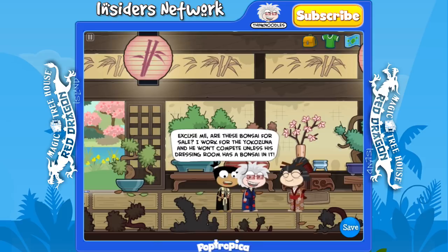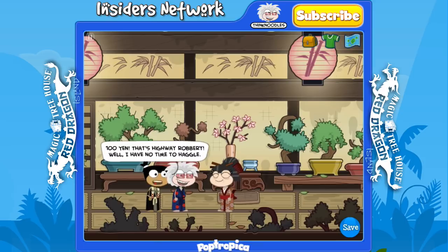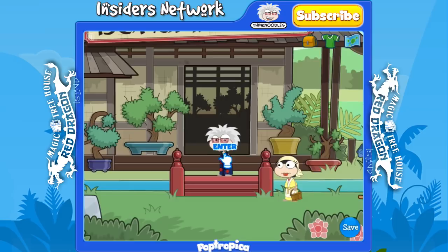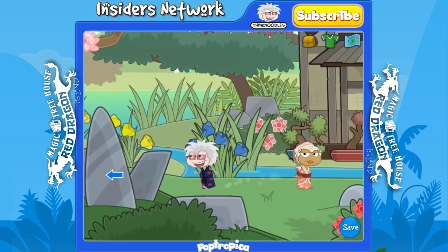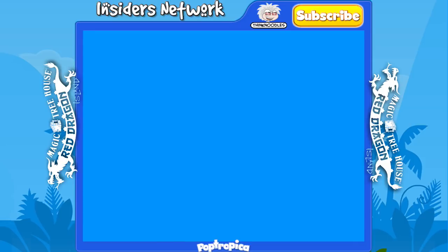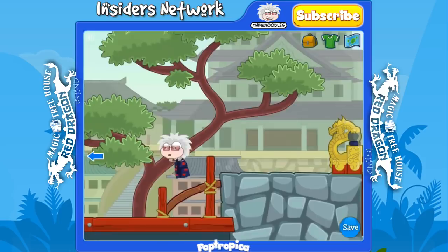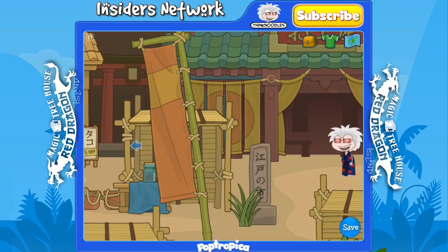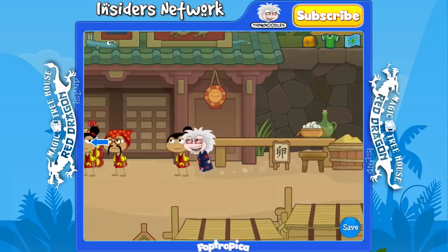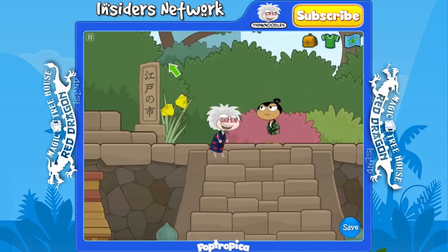This guy will come in and buy the bonsai tree that we just trimmed, and we won't get any of the money. Now let's head out and head to the left. We've done all of the good deeds in order to get the sumo wrestlers into the building and almost ready to wrestle. There are two more good deeds we have to do, but they are in the sumo wrestling arena. So let's head to the left, over the bridge, to the next screen, and up these stairs and in here. Now the arena is open.